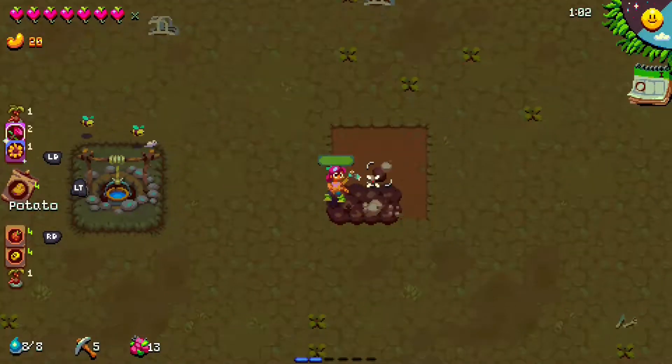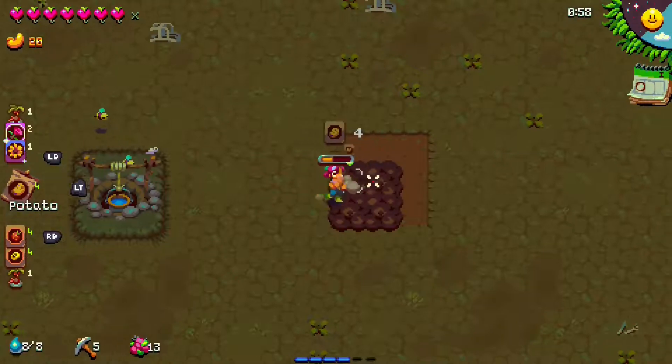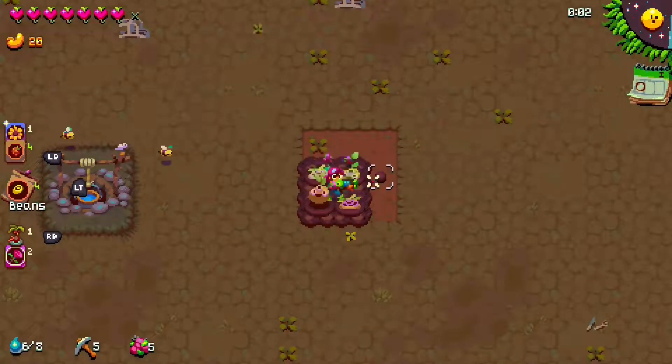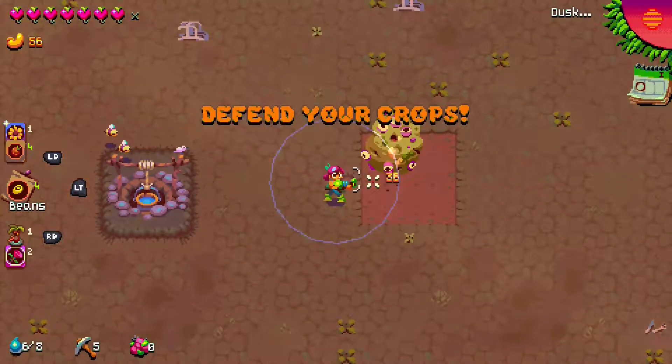Now that you understand how fertilizing works, there's something else to understand. When you place crops in a 2x2 area all next to each other of the same type of crop, you can fertilize them fully all together and they make a mega crop. Mega crops are significantly worth more value than normal crops or normal fertilized crops — significantly more. That is the most important thing to progress you in the game: mega crops.